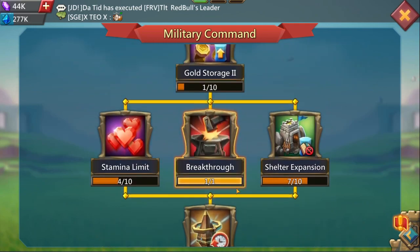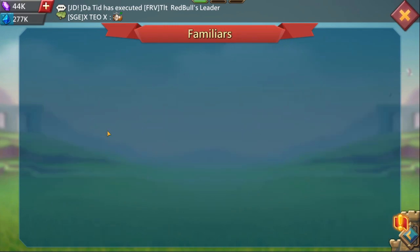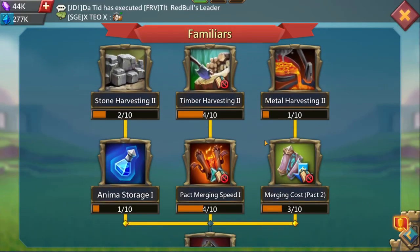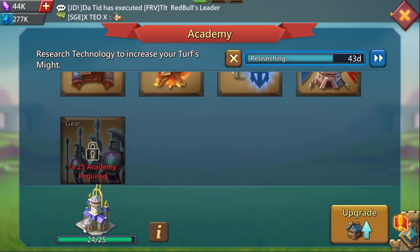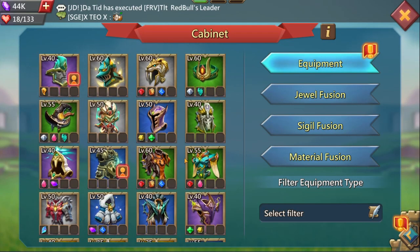Military command again not much done. Breakthrough and some shelter expansion — familiars research doesn't have much done at all. Pack three won't take long to unlock, and for familiar battles you've got battle slot two unlocked, but those three aren't done at all.